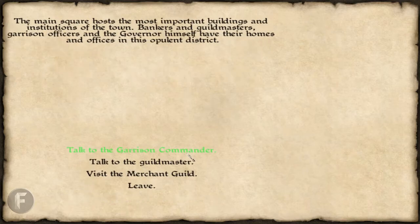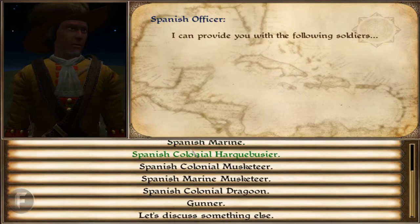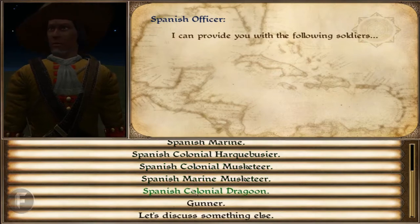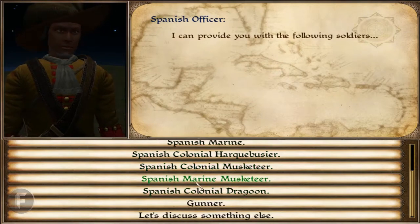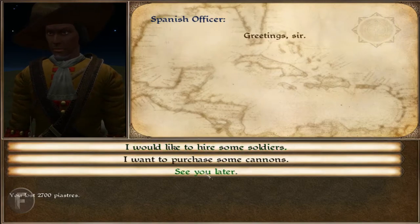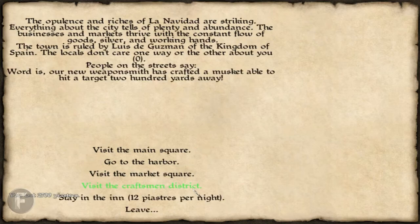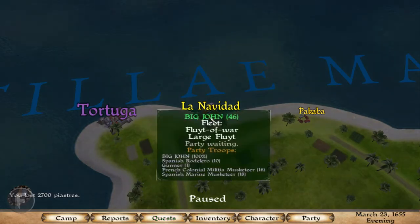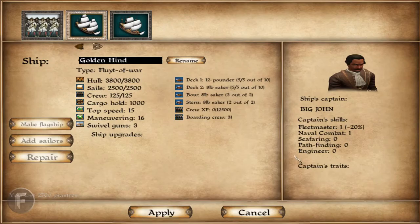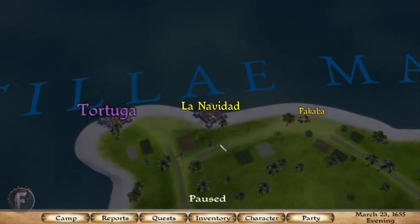So I'm at La Navidad, and we're going to go ahead and hire some more troops. Okay, I'll hire a few of them. Leave. So we should be filled up on the amount of men that I have. Yes, 46. Okay. So, Tortuga.